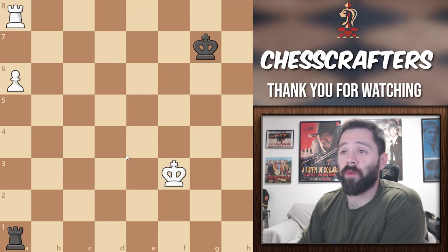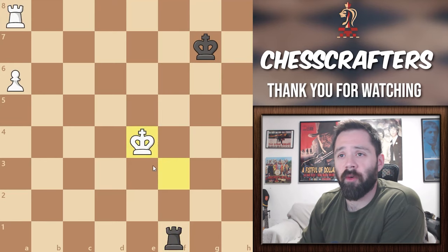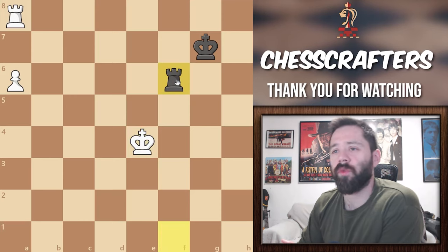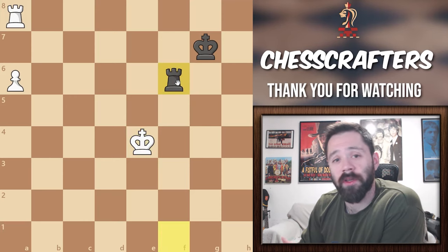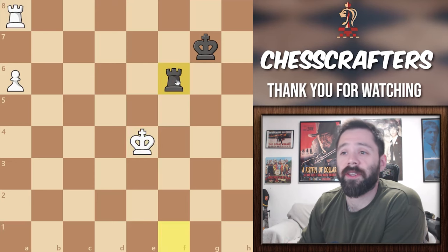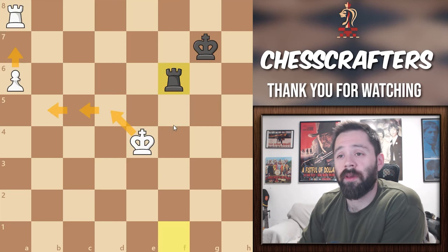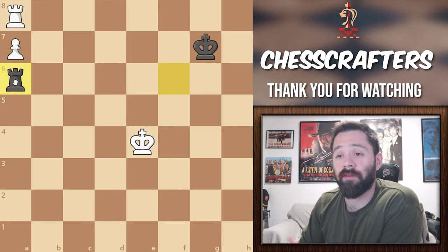So, what is the pattern here? We start by giving a check on F1. White moves king to E4. And after that, we move our Rook to the 6th rank. As a golden rule, we stay here until the pawn pushes to A7, to which we bring our Rook to A6. And it's a draw no matter what. This seems kind of similar to the Philidor position. White has two options: push the pawn or bring in his king to help the promotion. If he decides to push the pawn, remember our rule — bring the Rook on the A file.